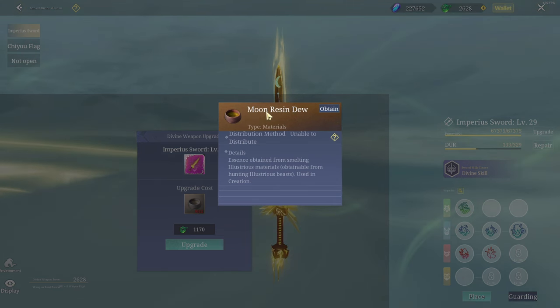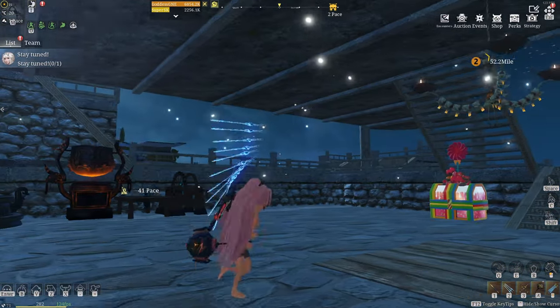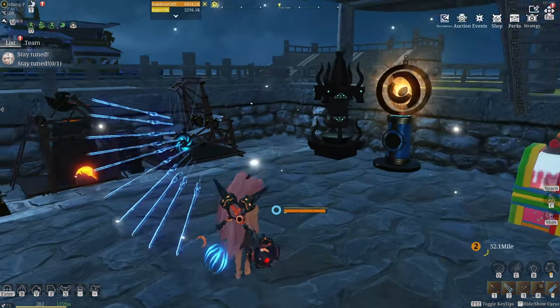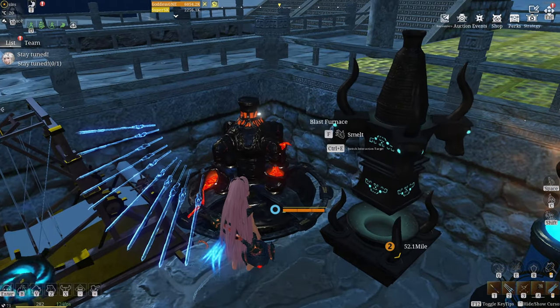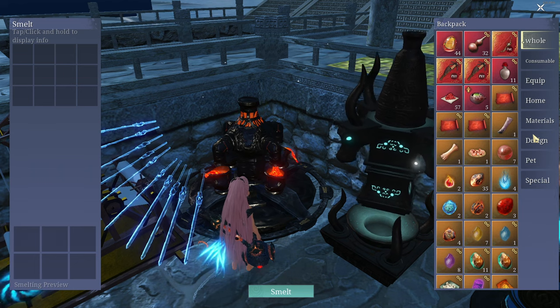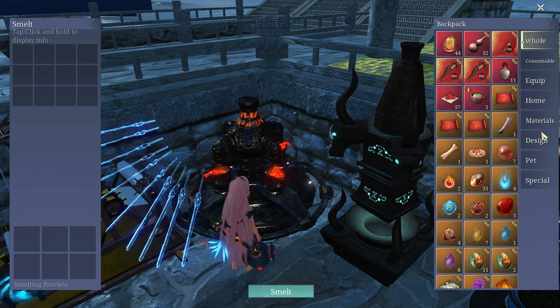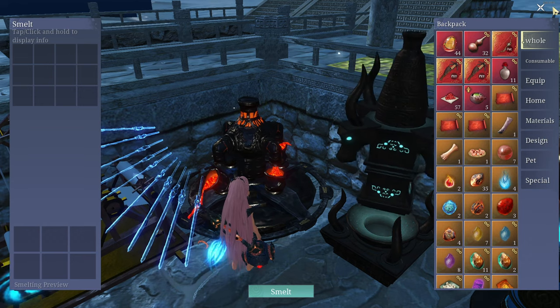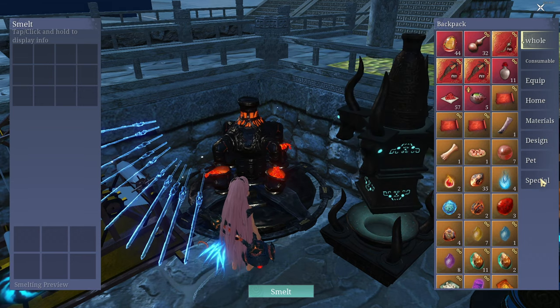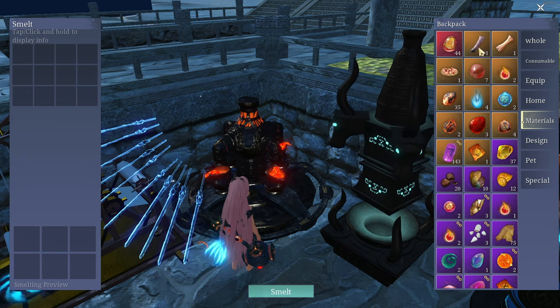We need 12 moon resin, which kind of sucks, but I got the stuff. Let's do it guys, because I want to upgrade my sword more to see if we can crack the next seal. We can do up to six, I do believe. Alright, here we go - materials, got a bunch of stuff to do.